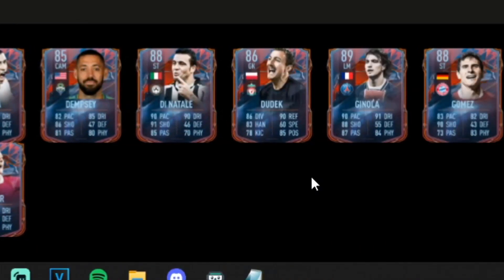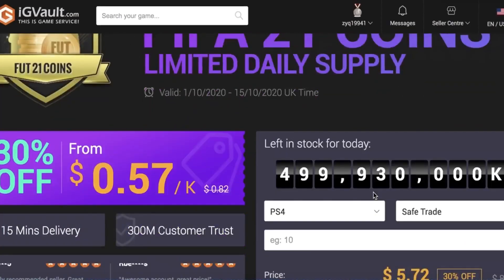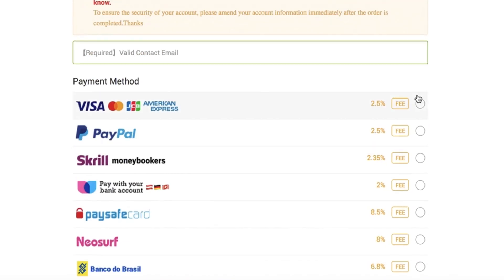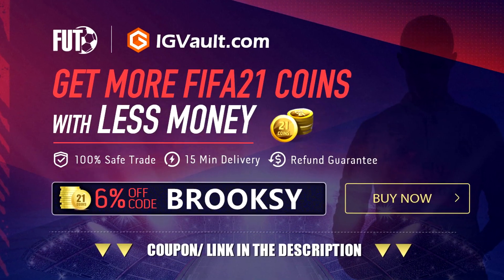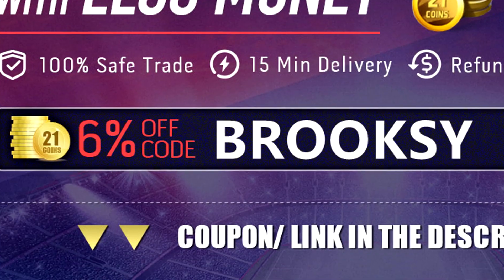All right, I know this is supposed to be a FIFA 22 hero card tier list, but we gotta do just one little thing. Keane is inevitable. Visit igvault.com, the cheapest place to get your FUT 21 coins on the whole internet. If you do go over to igvault, make sure to use the code 'brooksy' for six percent off. Link is in the description.